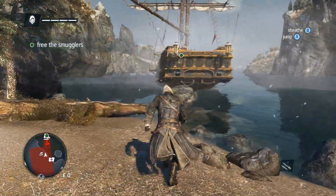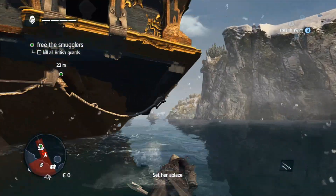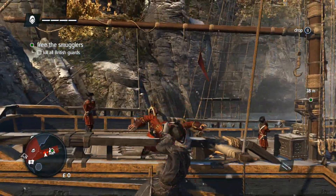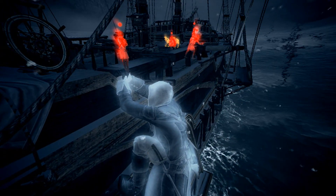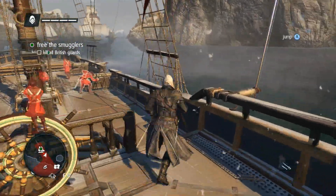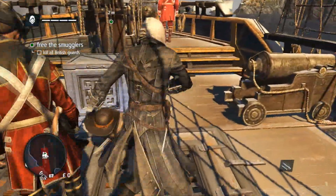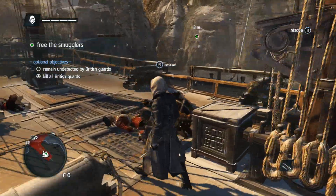I sometimes have a lot of trouble navigating this ship — free running on it can be tricky. This is the guard I want to get first, and then his buddy in front of me. I'm scoping it out and checking where everybody is. Keep an eye on the guard at the very front of the ship — he's the only one that walks around, so you have to watch him. You can get all the other guys safely.